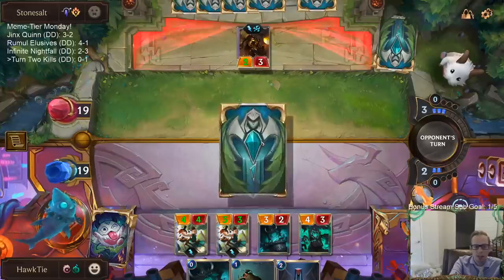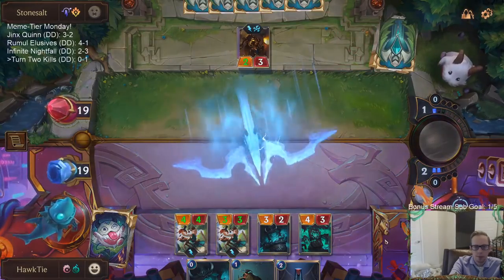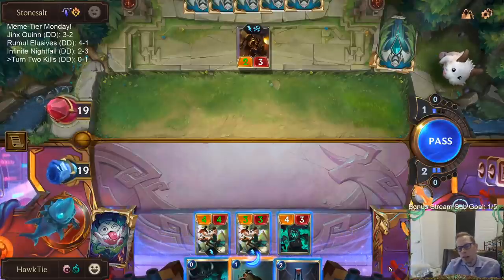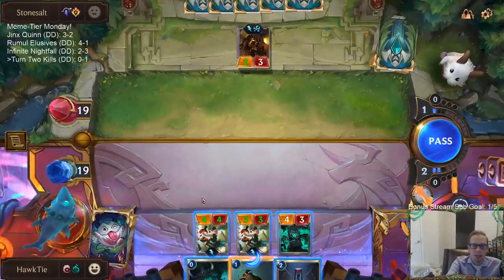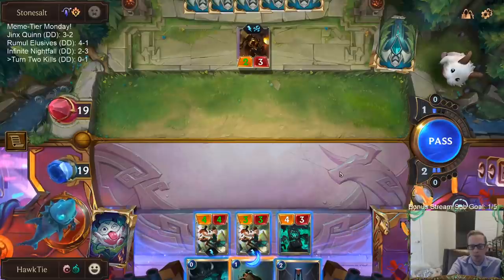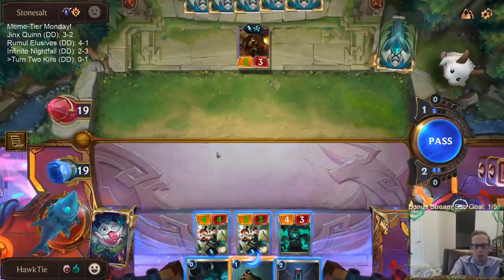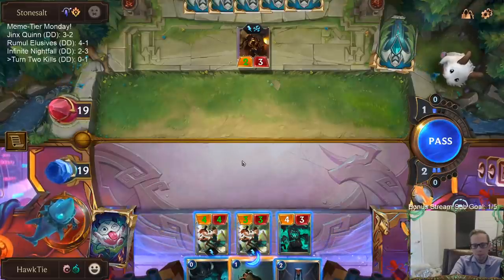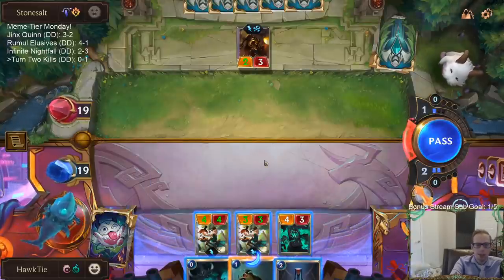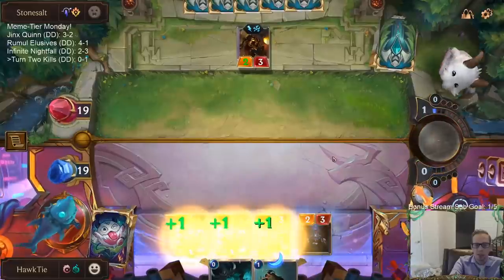Maybe just have Butcher sacrifice the other Butcher. So if I go Keeper of Masks, they block over here — they take four, eight, ten, twelve. If I play Onlooker and then Butcher, they block over here — they take four, nine, twelve. They take twelve either way. We'll just go this way then since it doesn't use both of these cards.